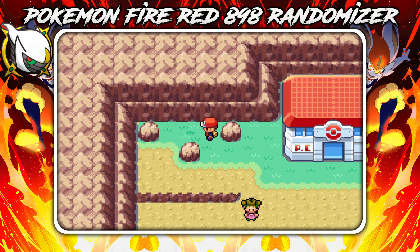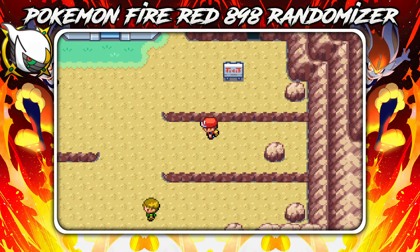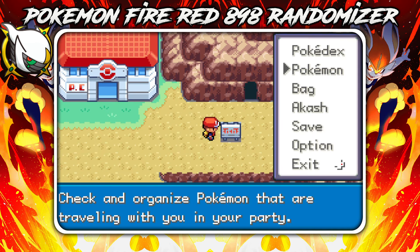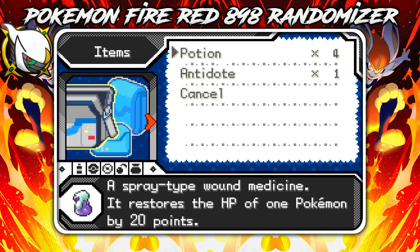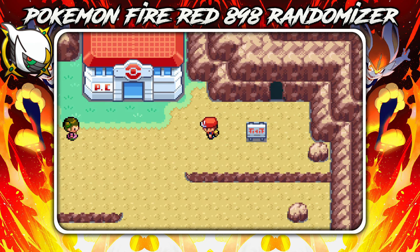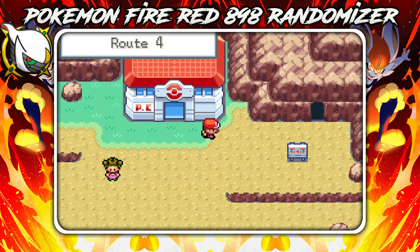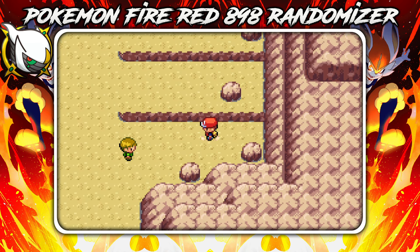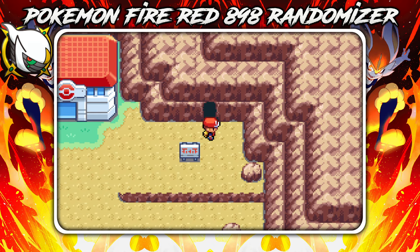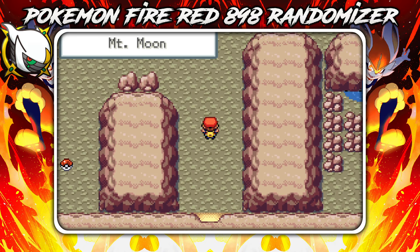Some say this game might be very hard for me — yeah, it will give me pain. Whatever, let's suffer the pain anyway. We have already accepted the randomization mode so we can't go further back. Today I am at Mt. Moon, and we're going to directly challenge Misty if she has some strong Pokemon. Basically they will not be a specific type in a randomizer.